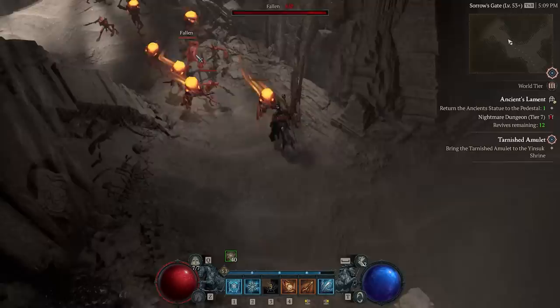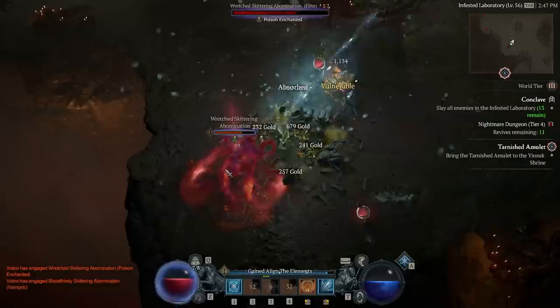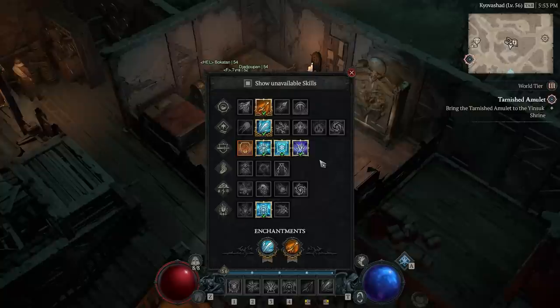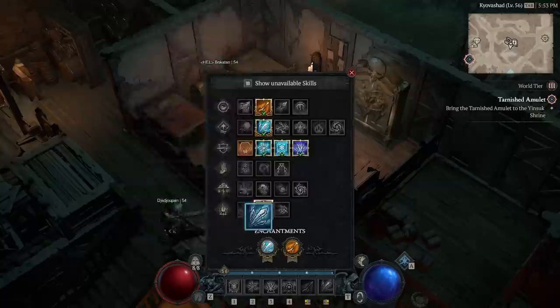That should cover all of the gear — the stats you're looking for on yellow gear or legendaries, the aspects and legendary gear, and the two uniques you really want to be hunting down. Next let's move on to the skills. First up, the enhanced skills. As a sorcerer you get to enhance two abilities, which make them really powerful and give them special effects. Ice Shards is the number one — that's what this whole build is based around. Ice Shards automatically fly out at frozen enemies, cluster them, and melt them down automatically.